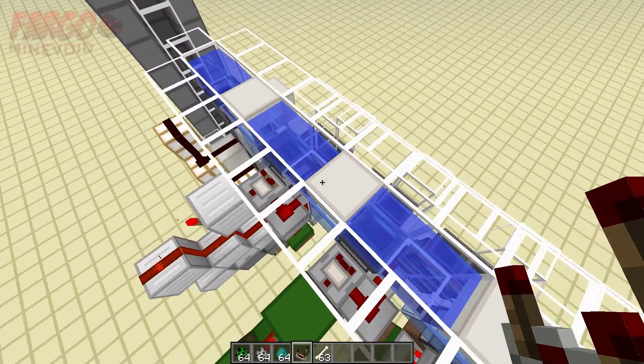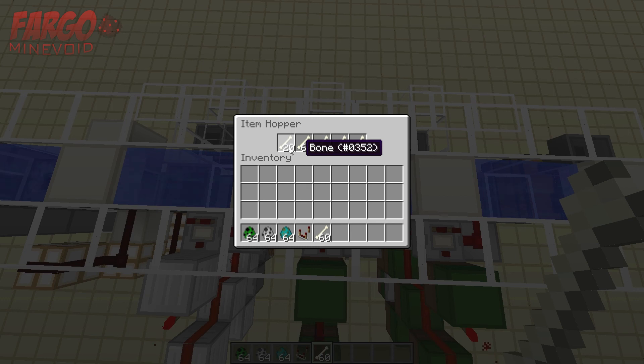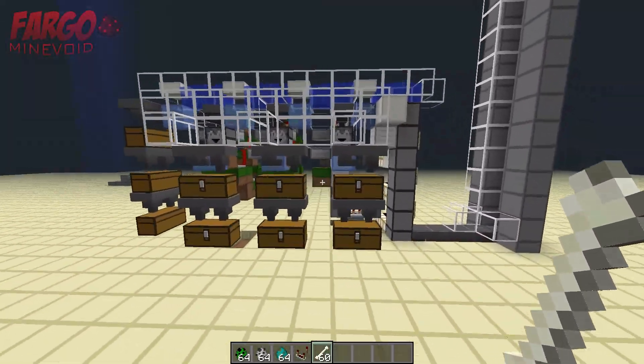Right now it's at 17, but if we throw a few bones in here it will go past 17 and then it will start to spit them out automatically until it gets back down to 17 — just like that. So that's how that works, and yeah that's basically it. I just wanted to show this off because this is definitely something I'm going to be building in my server world.